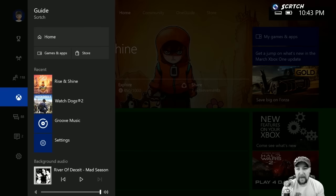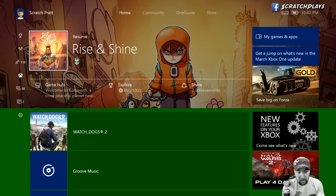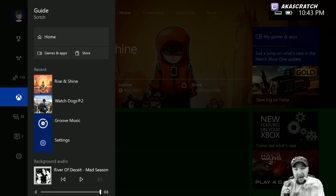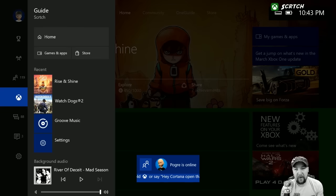The other thing I want to talk about is just how quickly you can get to the guide. With just one button press it pops right up, and you actually start off in the middle — which I think is a smart thing — so it's just as many button presses down to the settings as it is to go up to the achievements or your profile.